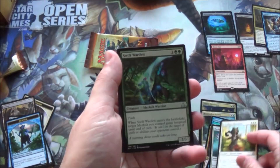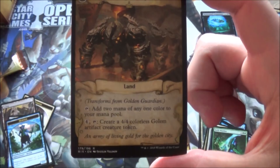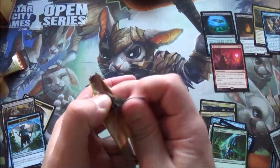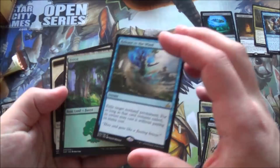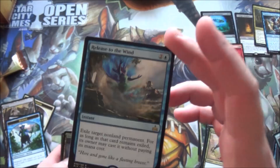We got blazing hope, ever-known champion, swift warden, and a flip card - golden guardian, which I was talking about before. For four and tap he makes four-four colorless golem tokens. Not bad, that's a pretty good card. And we got a Huatli emblem! Still want to pull a planeswalker though. Strengthen the pack, sadistic sky marcher, dire fleet neckbreaker, and release to the winds - exile target non-land permanent, and for as long as that card remains exiled its owner may cast it without paying its mana cost. That is a very interesting card.